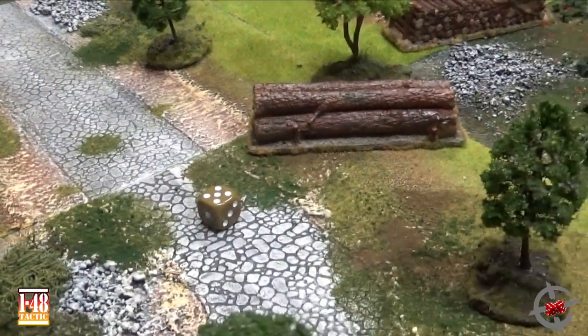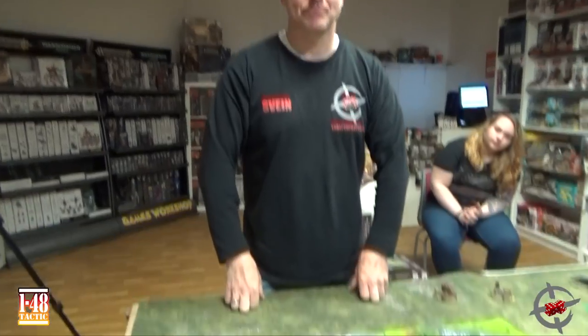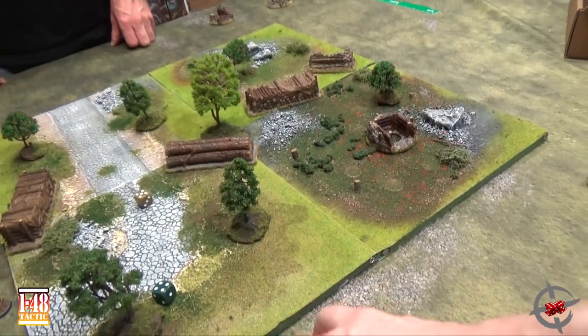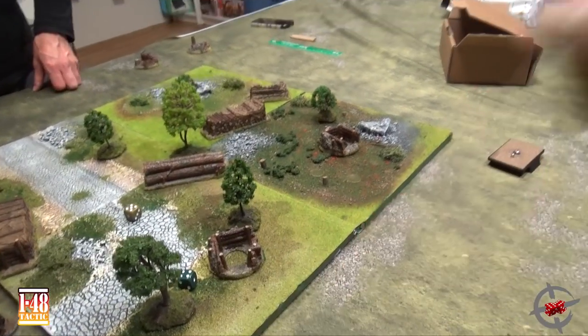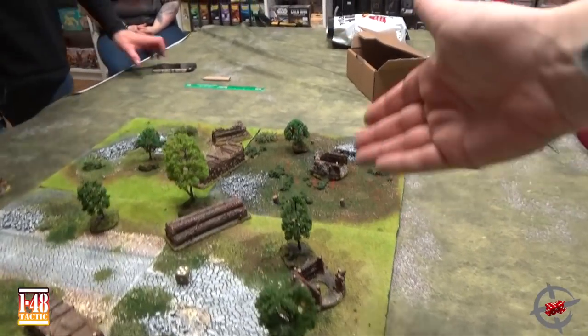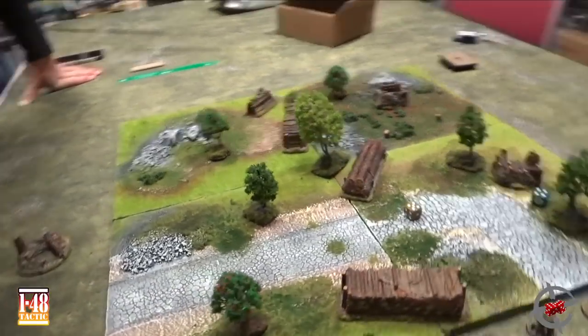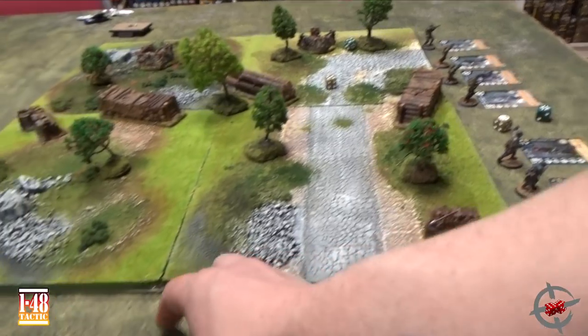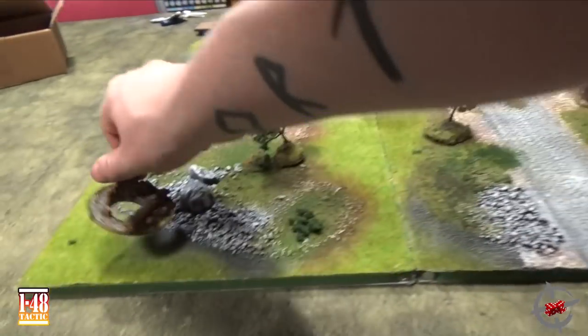I rolled a 5, you rolled a 4. The rules say that the winner of this toss-off is the one who sets up the terrain, and the opponent gets to choose the side. So I have to set up in a way that either side gives me some tactical advantage. Something on this side, something covering the road, and mirroring it on the other side.